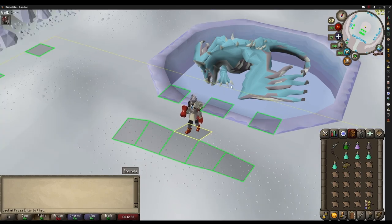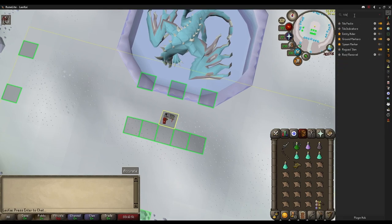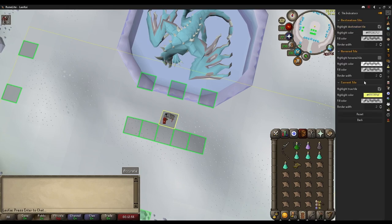We're using the Runelite Launcher, and there's a few things we want to set up. Go to the configuration and type in Tile. Enable Tile Indicators. You can go ahead and pause the video here and copy these settings.